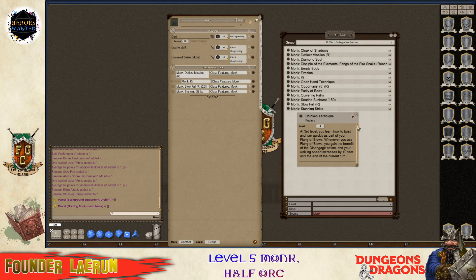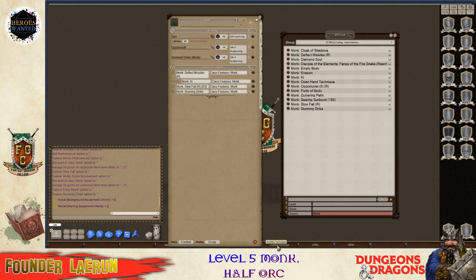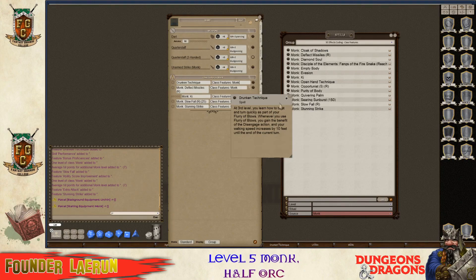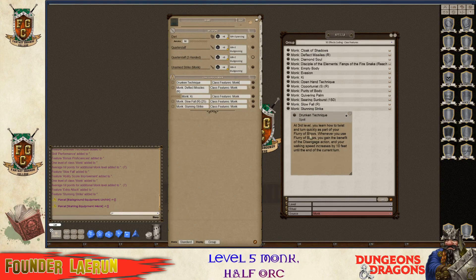Drunken technique - even though that's not really detailed here, I'm going to go ahead and add it here for a note. So I just put a shortcut to it and then go back to this page, putting it in the same category. It says you learn how to twist and turn - when you use fury of blows, which is one of your ki powers, you gain the benefit of the disengage action and your walking speed increases.